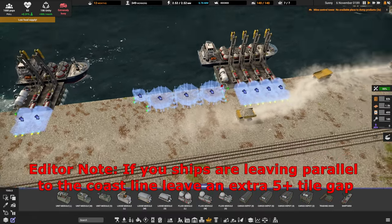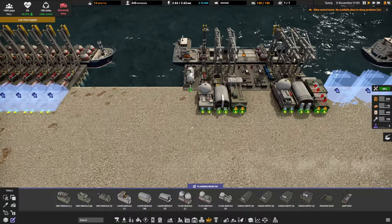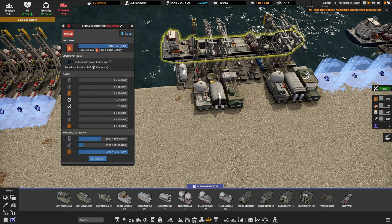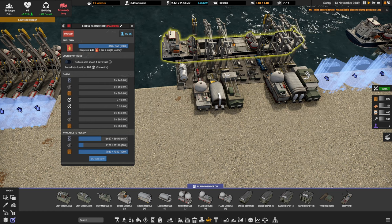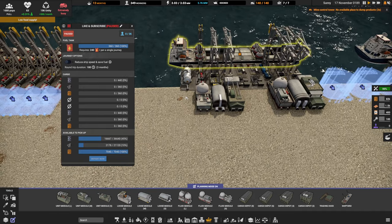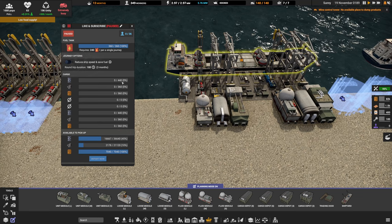With dock placement covered, we should talk about the cargo capacity of ships themselves. With the recent patch, they now carry twice as much. Liquid storage is going to carry 440 units, and solid or unit storage is going to carry 368 pieces. Also, when it comes to modules, different modules have different loading and unloading times. Talking about liquid — that's 440 carry capacity per module on the ship.